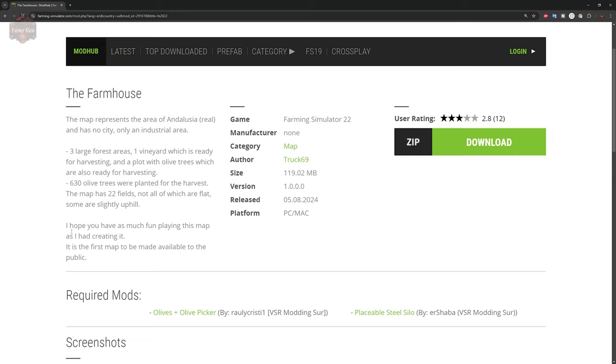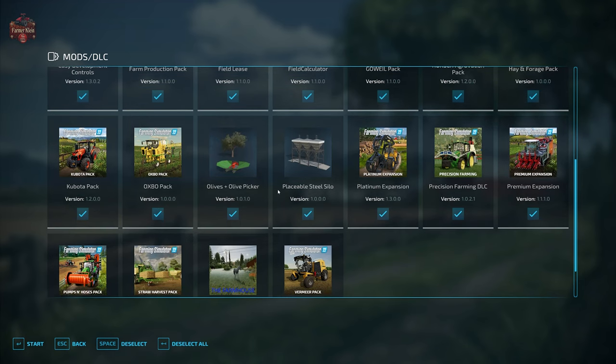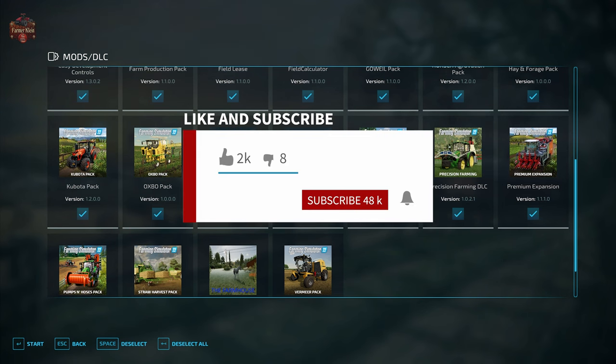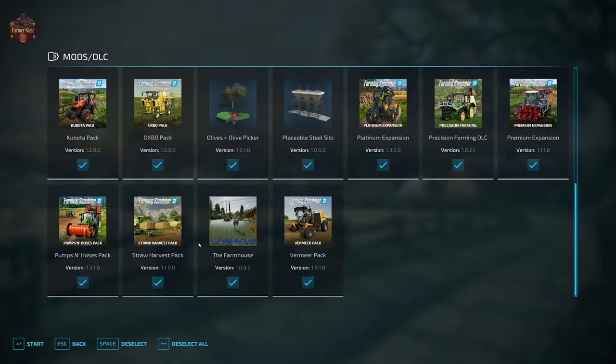Let's go ahead and load into the map. The two required mods also available are the Olive and Olive Picker mod and the Placeable Steel Silo — those are included with the map download. In addition to those required mods, we're also using the mods we typically use when looking at maps: Additional Field Info, Additional Game Settings, Animal Food Review, Field Lease, Field Calculator, Precision Farming, and Straw Harvest.